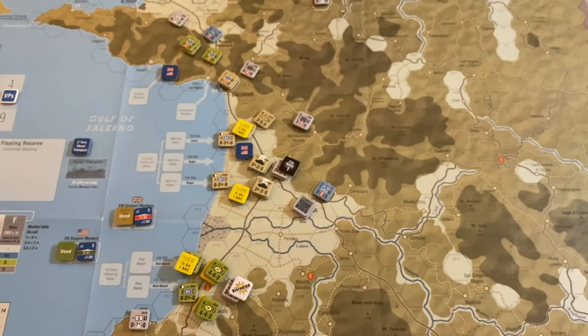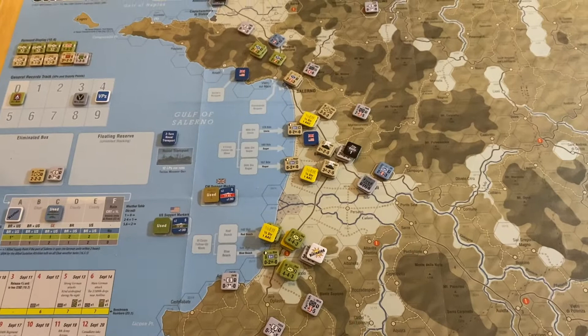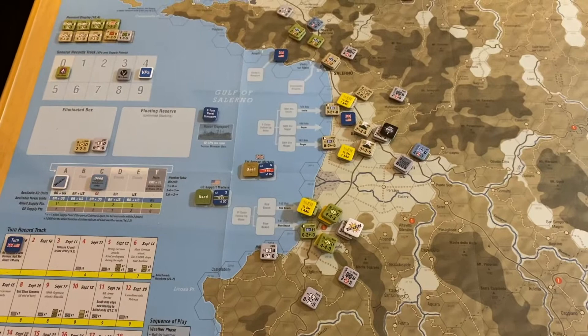That's how things end in Turn 1. To finish up, we'll take off the half-effectiveness markers off of the American units. The disruption is going to stay in play until the German recovery phase of Turn 2. Turn 2 will begin our first weather phase, so we'll start rolling for weather, and that's going to begin to bring supply points into play.